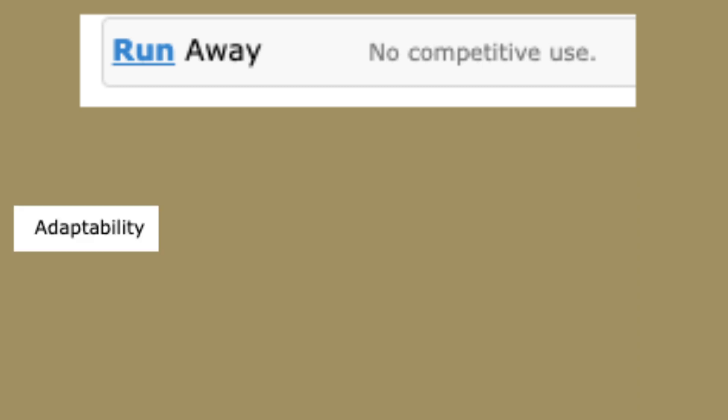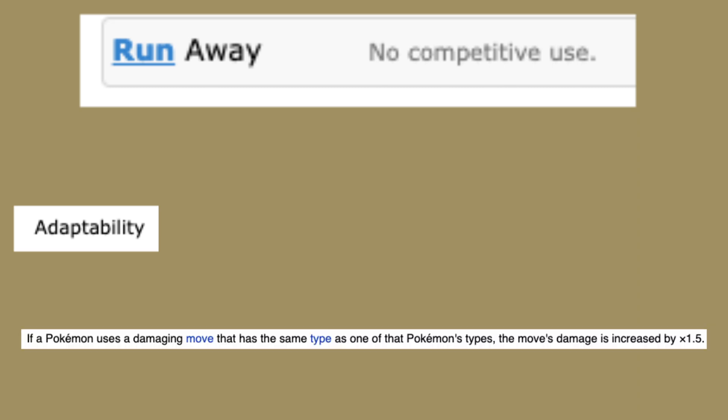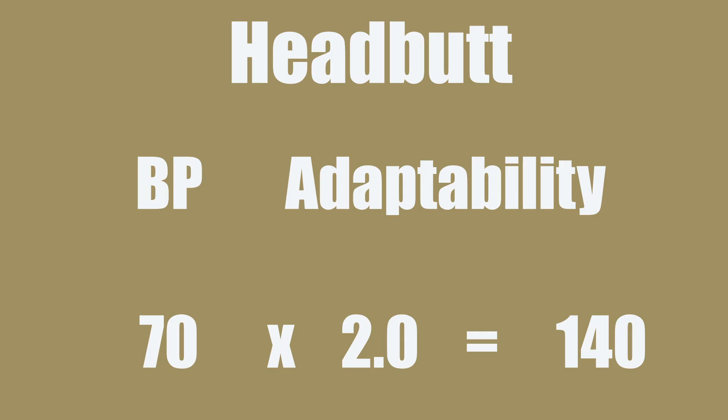Imagine this: you know about STAB bonus — if a Water-type uses a Water-type move, the power multiplies to 1.5x. Adaptability comes in and says double or nothing. So when Furret uses Headbutt with 70 base power, it's actually hitting for 140 base power.